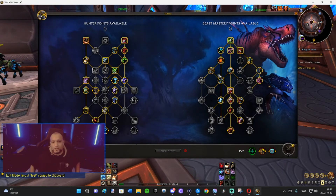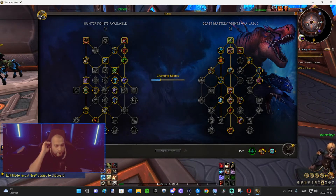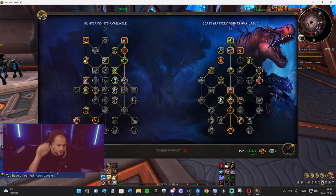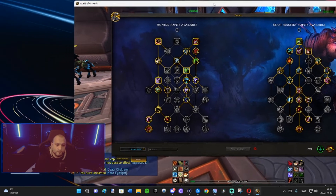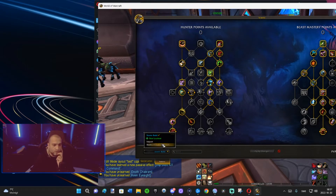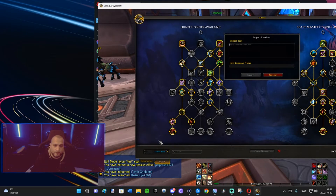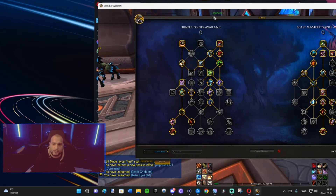Talents are available now in pre-patch and this talent system is very different. If you can't be bothered with any of this, just pick a starter build and go with it. In this menu you can click a new loadout, import something, or share something. A lot of people will probably import builds for M+ or PvP - if they find a build they like they can just copy it, import it here, name it, and get that build on their character directly.